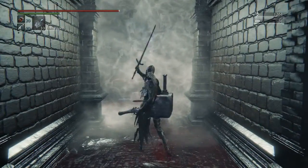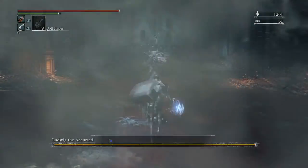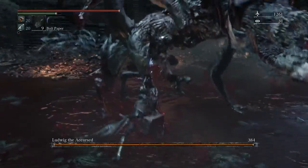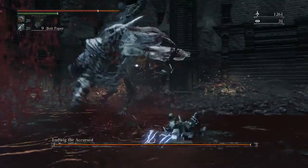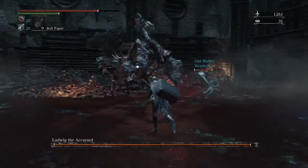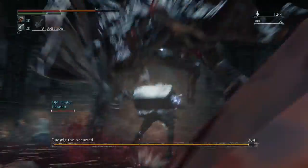So we're about to go into it. I accidentally put on bolt paper - what you want to do is put on fire paper. Fire paper does much more damage than bolt paper or no elemental at all. You can use any kind of weapon, whether you want to go slow or fast - it's totally up to you and how you've built your character.